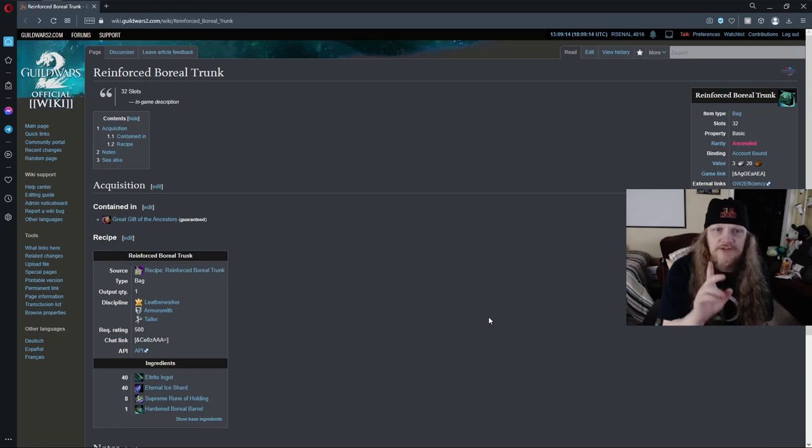Welcome to the Arsenal channel. Today I want to talk to you about 32-slot bags — the cheapest one to get, the one that will cost you the least over time, especially if you get multiples. There is a one-time cost upfront, and then the same cost repeats for any additional bags. 32-slot bags are the highest bags you can get currently in the game.